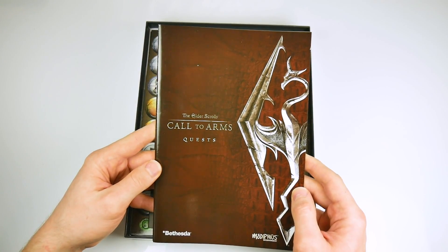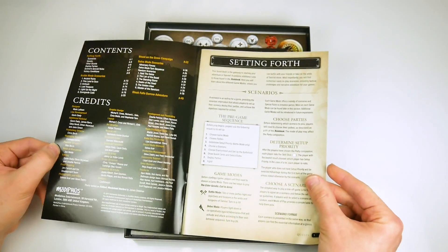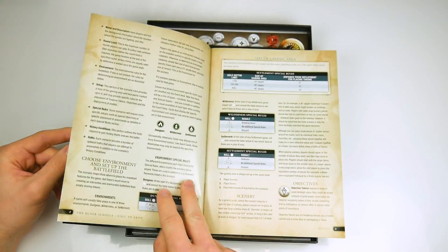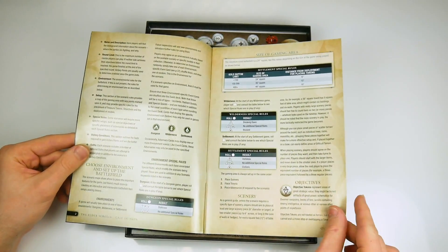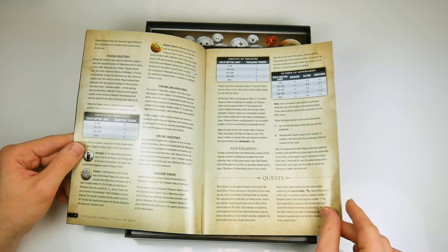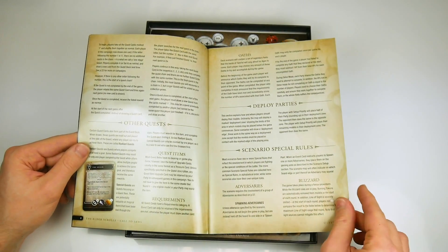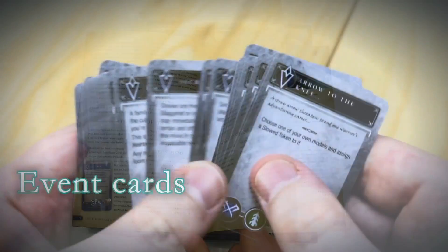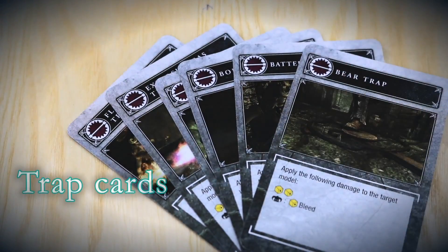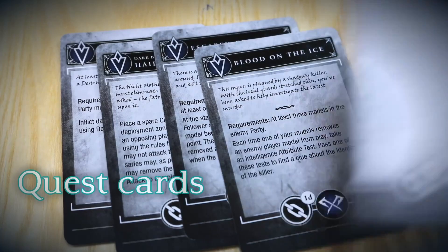The third book features scenarios ranging from dungeon delves, raids and sneak attacks, to stand-up battles, as well as a system for creating your own quest. The authors have worked hard to create what they refer to as a story-driven narrative, rather than just being a straightforward fight between one group and another. Event cards are used to introduce random events into the game, whilst each player has an additional objective to achieve as well as those listed for the scenario.